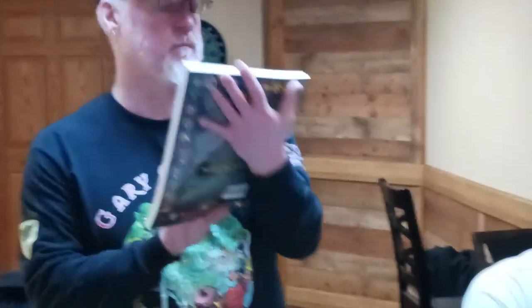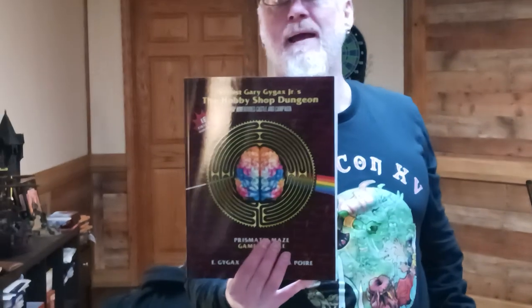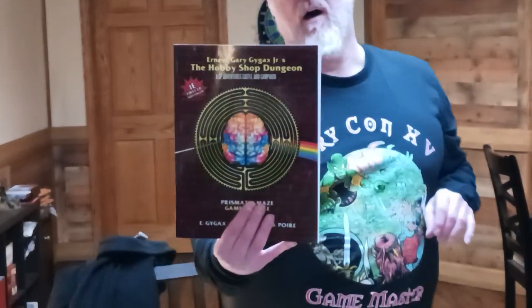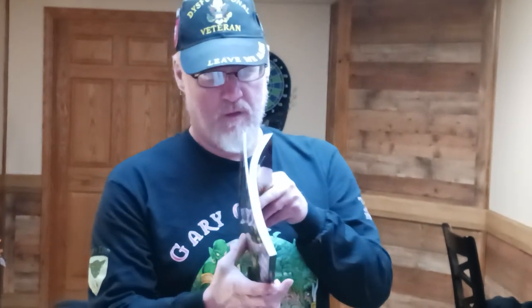Then we have the Prismatic Maze. Now, the Prismatic Maze — you've got to kind of assemble part of it because you do stuff and it kind of spins around and screws your players up. And this, a module — do one single module. This is weighing in at probably about 160 some odd pages.